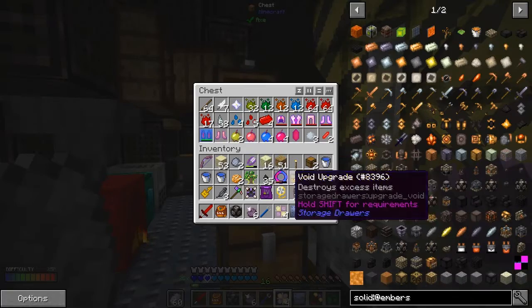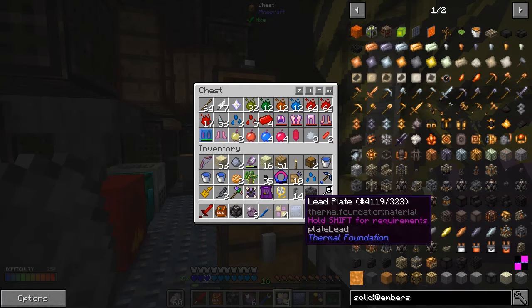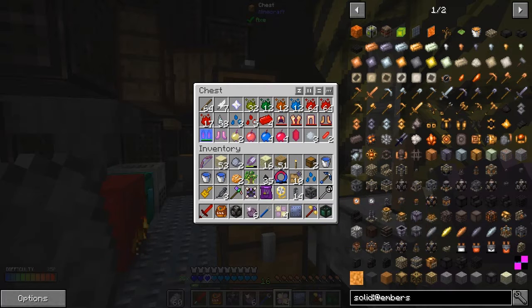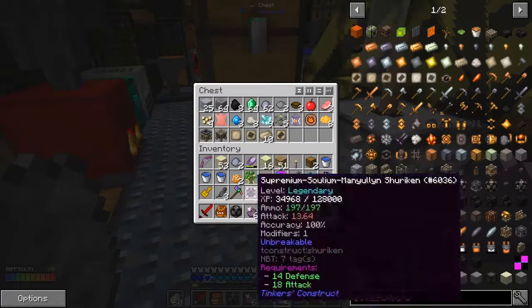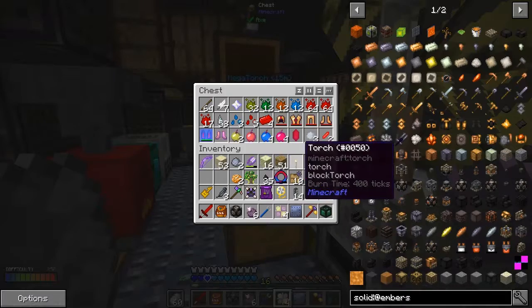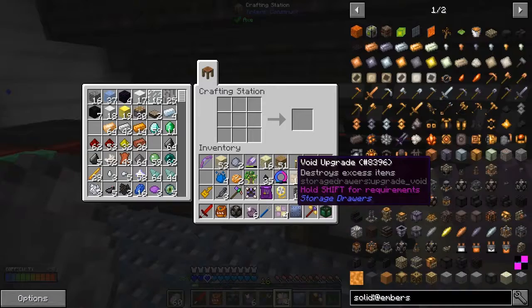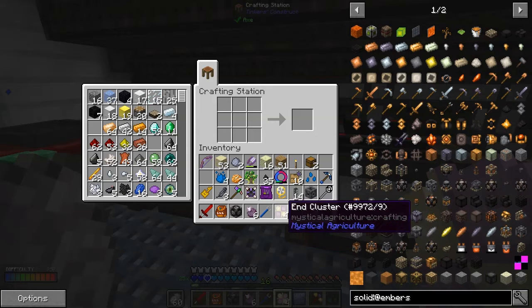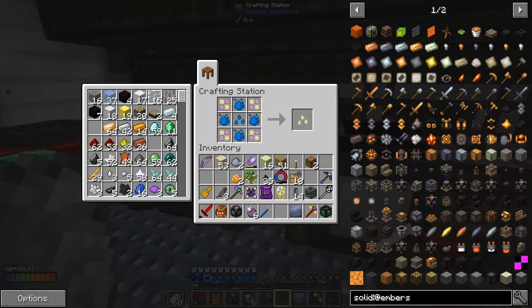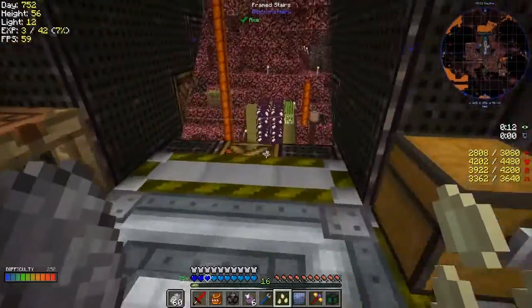I've got a tier 4 crafting seed in here and we need four of those, but my inventory is totally full. I can get rid of some of these buckets of water. Now we should be able to make a seed - the uses of that one give us our end seeds. The end seeds will give us some good stuff - let's get these end seeds into a garden cloche.